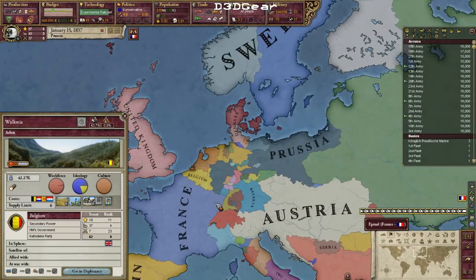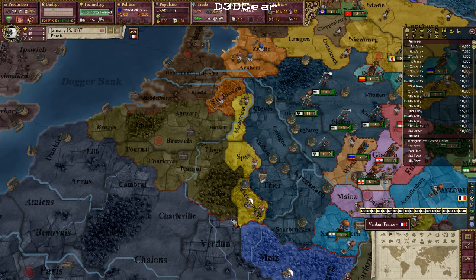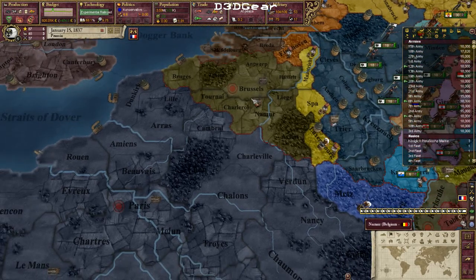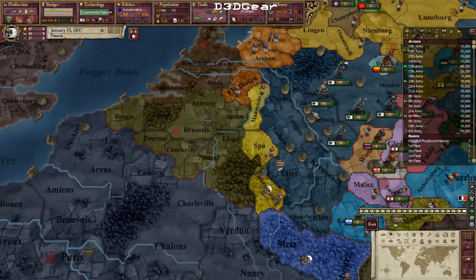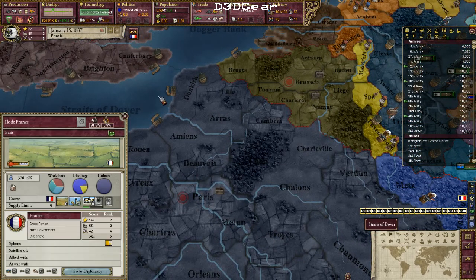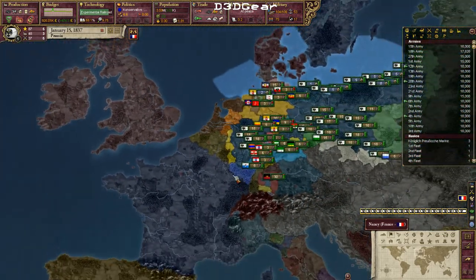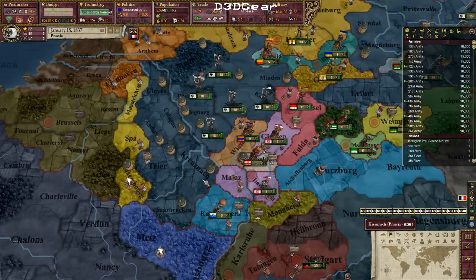Taking Wallonia also gives me a larger border with France, which will be harder to protect — though I don't actually need to protect the Belgian area. It also gives me a larger opportunity to flank the Germans, trapping their armies in the Rhineland and sending a cavalry brigade around into Paris, giving them a lot of war exhaustion.